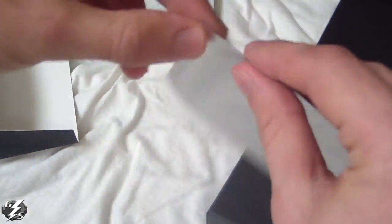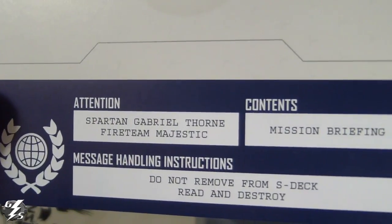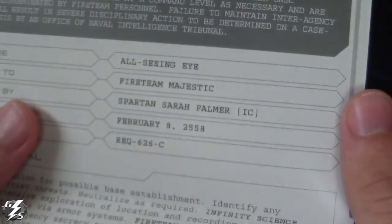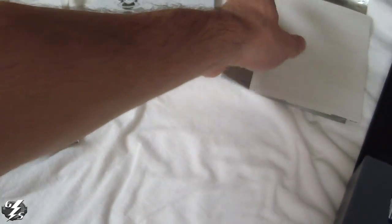It's rippable so I'm just going to go ahead and do that, trying not to mess up anything on the inside. Let's see what's in here — okay, message handling directions. I'm not really sure what this is... oh, I can open it. Whoa, there's some info in here — mission briefing. So basically it's kind of like a secret message mission goal type of thing, mission orders that they would give you in a special little package.